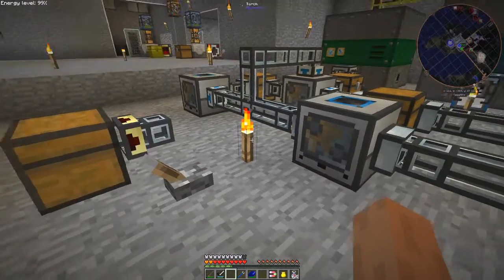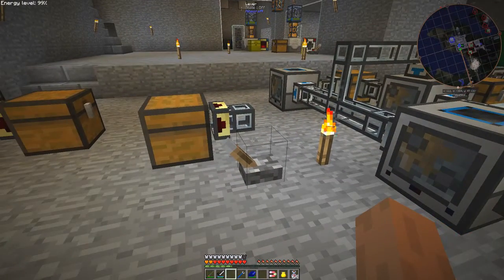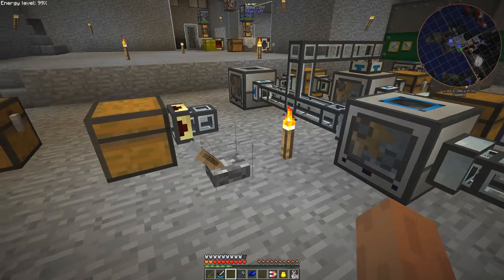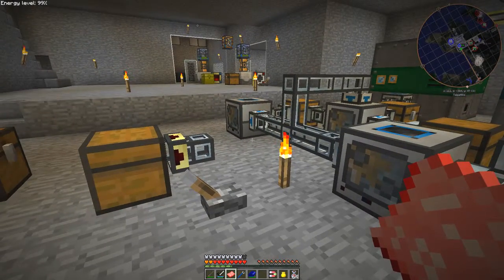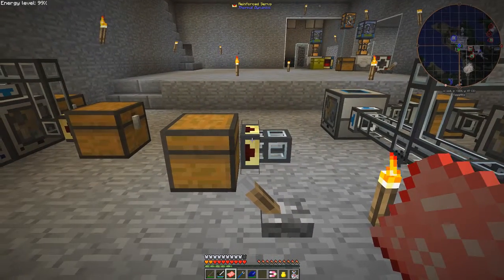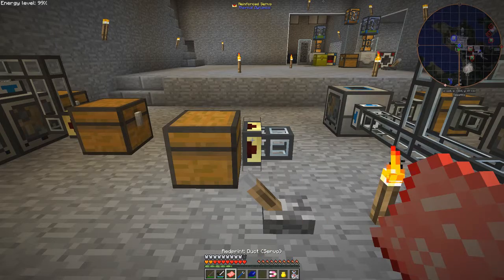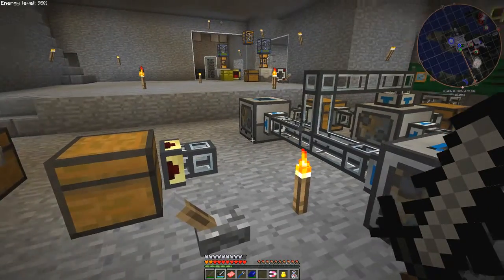Right, automation. What I've got here — I want to move this chest a little bit nearer to these two cyclic assemblers. I'm going to take this blank red print, which is made by two pieces of paper and one redstone, and capture the settings on here. Looking at this one, there are really no settings except for this round-robin here. Everything is blacklisted, which basically means nothing is blacklisted, so everything will go out of this server in a round-robin style.